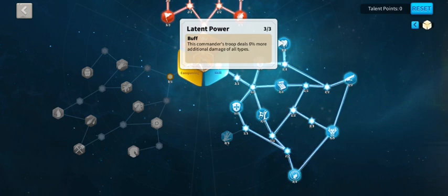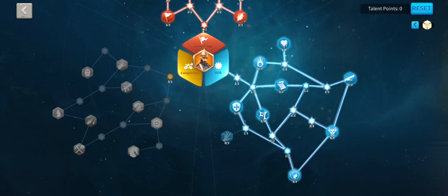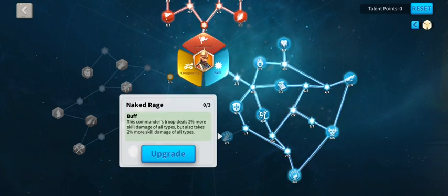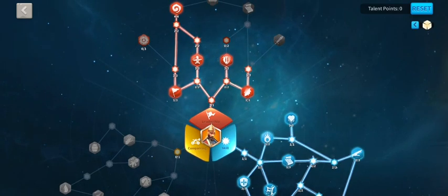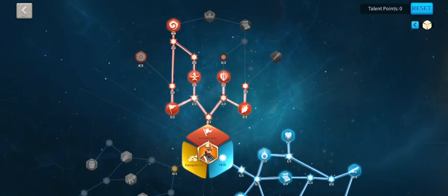The other choices were Latent Power — an extra six percent more damage of all types — and Naked Rage, which I didn't choose this time because it's offset: you can gain up to six percent extra skill damage, but you'd also take more skill damage. So given the other options, I went with what's here.